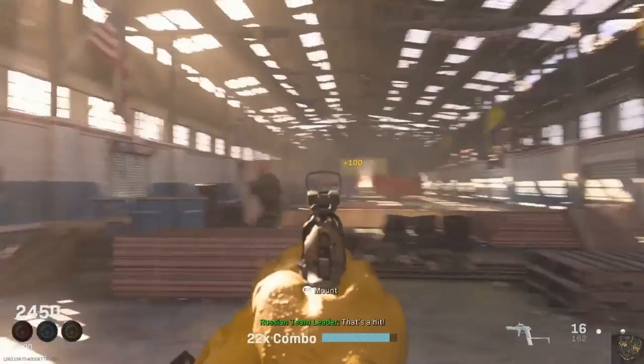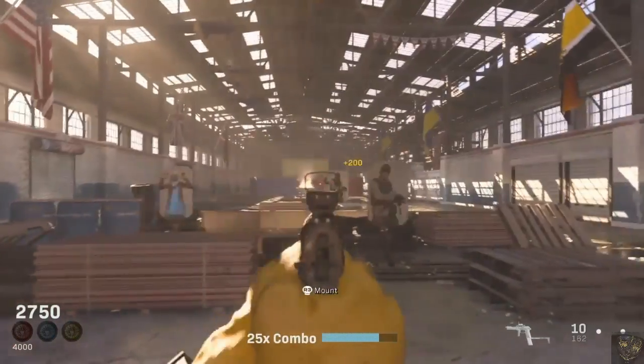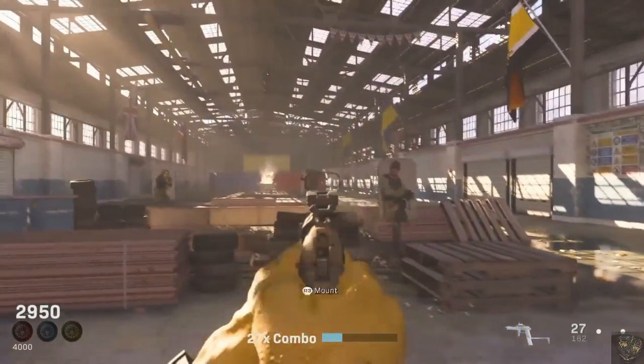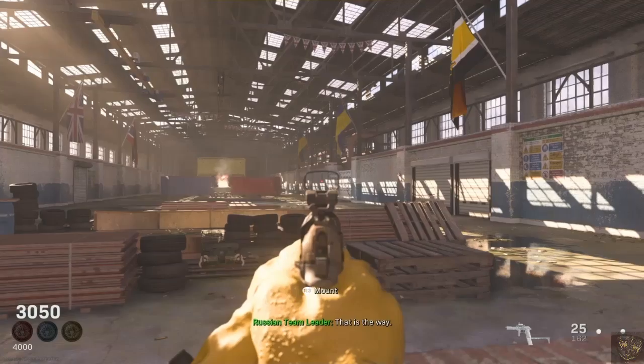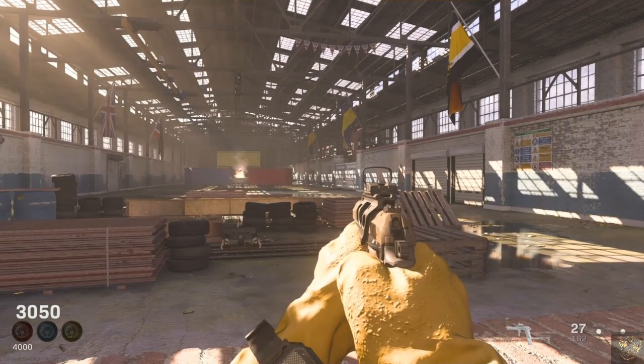For tip number one, it's pretty self-explanatory: don't shoot the civilians. They deduct points from your total at the end, and you want to reach 6,000 to get gold. Just don't shoot the civilians or you'll get points deducted.